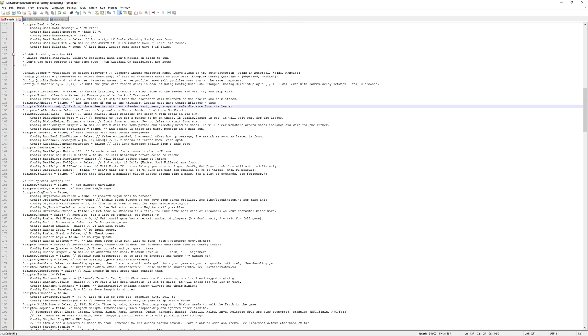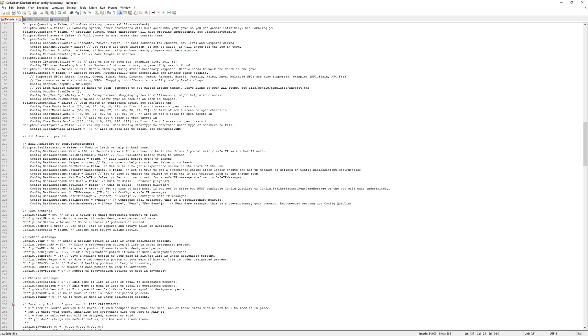Line 247 is a suggestion — it's not something you have to do — and that is to change your chicken settings to zero, meaning that you can die in game. What this will do is instead of leaving the game, the WAKA character will wait a little bit, hit escape, go back into a portal, and try to leech some more. For low-level characters, this is probably a good idea, because something might get by one of your bots and instantly kill you. This way, the character won't leave the game and miss experience for that entire round of Chaos.